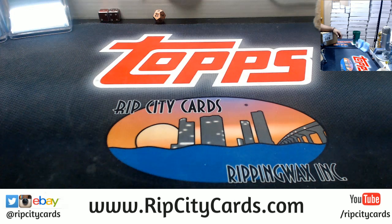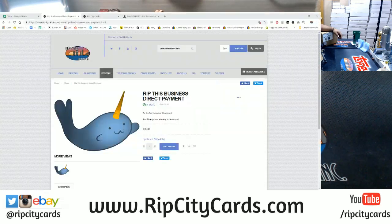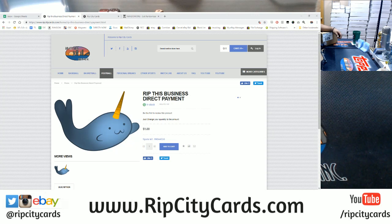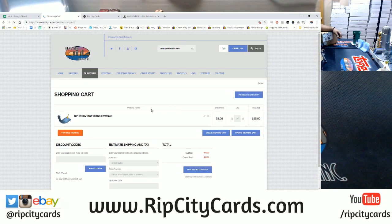So this is how you go ahead and send payment, you guys. Click the link in the chat and it's going to bring you to this page. All you have to do — follow my mouse here — all you got to do is change this number one to match your dollar amount. It is $35 a spot. So all you got to do is double click that number one, type in your dollar amount, click add to cart, then go ahead and check out.